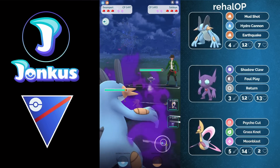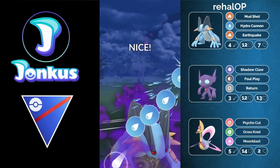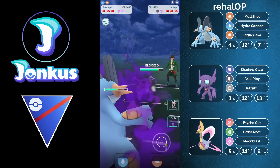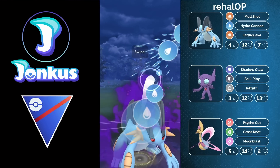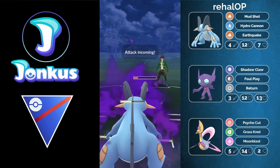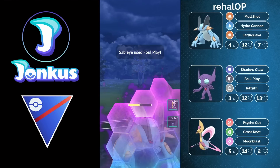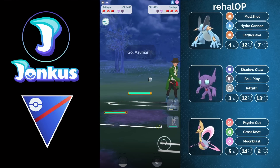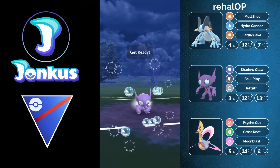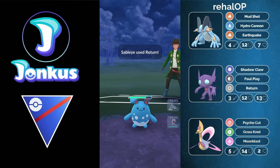Another Sableye against you. You have to stay in because Cresselia in the back is still a decent matchup. Luckily the opponent shields, and you missed one bubble because of lag. You're going to be able to hit them all. You decide to shield a move and swap into your Sableye, getting out the Azumarill from the opponent. You can go straight for the Return here, doing a lot of damage, and you can survive one charge from the opponent as well.